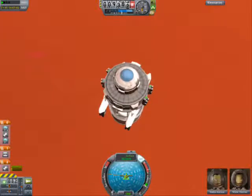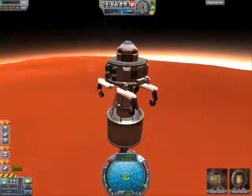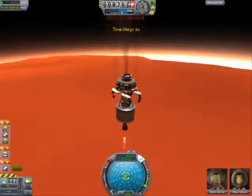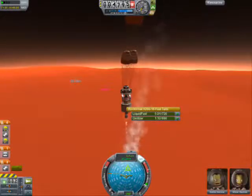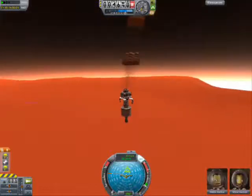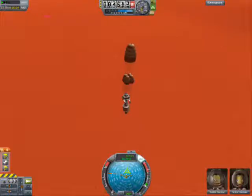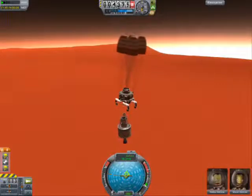We're coming in pretty slow here and I've got every chute deployed. There we go — we got some chutes deployed. Coming near our fuel supply here. Gotta detach that — here we go.